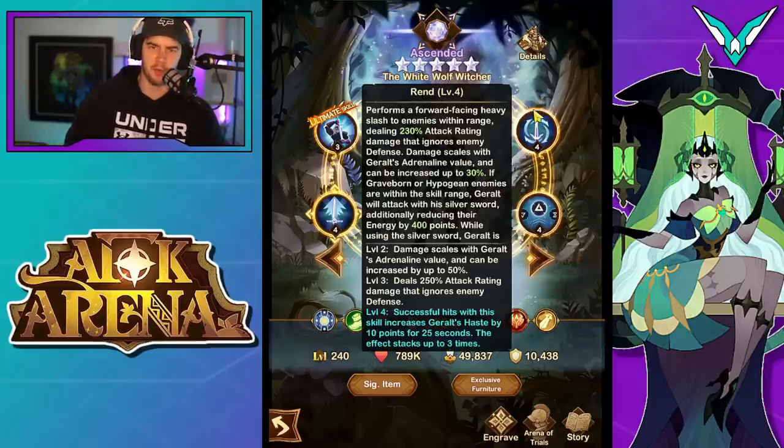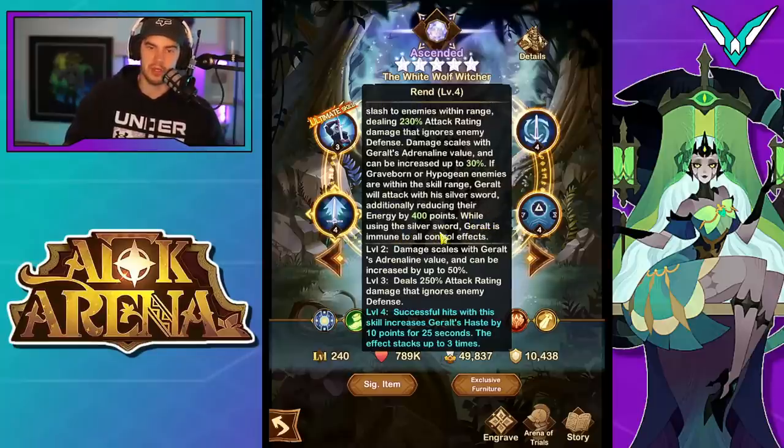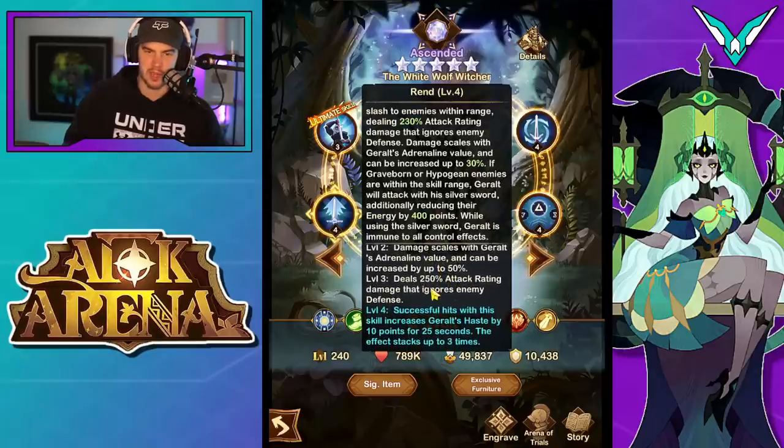Moving on from that, we have Rend. Performs a forward-facing heavy slash to enemies within range, dealing 230% attack rating damage that ignores enemy defense. Damage scales with his adrenaline value and can be increased by up to 30%. So at max adrenaline, he gets an extra 30% damage on top. If Graveborn or Hypogean enemies are within the skill's range, he will attack with his silver sword, additionally reducing their energy by 400 points. While using his silver sword, he is immune to control effects. Then we get some increase on the bonus damage and base damage, and successful hits with his skill increase his haste by 10 points for 25 seconds, which can stack up to three times.